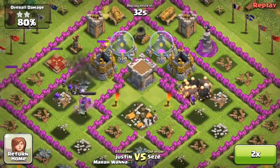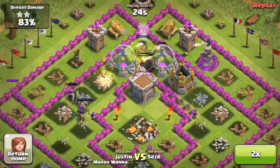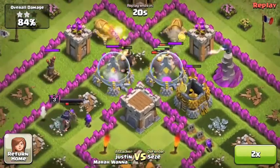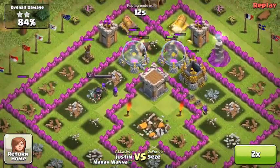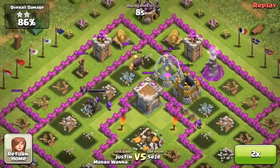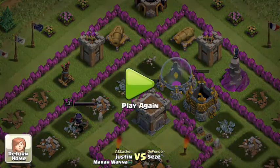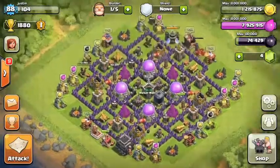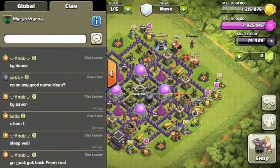I recommend the first level six troop you upgrade is giants, because giants gain 130 health. The second one should maybe be archers — archers are really good, and even though they only gain four hit points and two damage, they can survive a level five mortar hit.